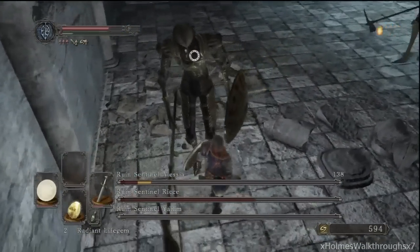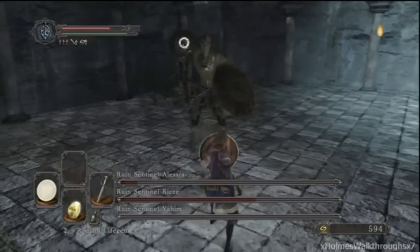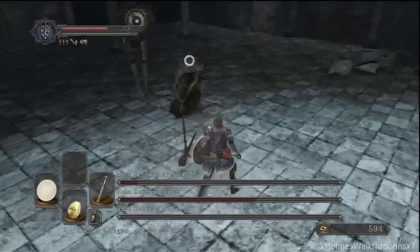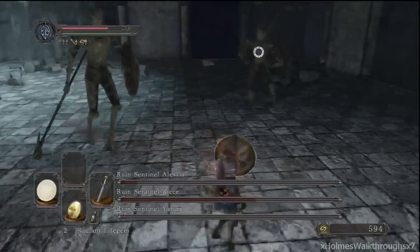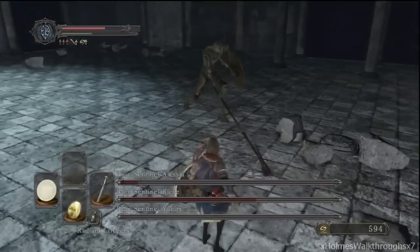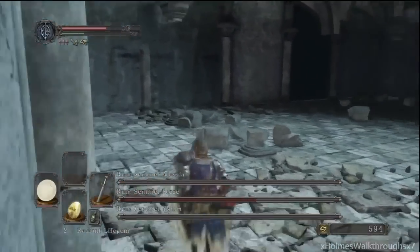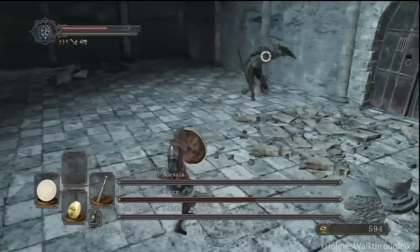He's gonna do a jumping attack, the other one's far away — gonna get one hit in. One of them's backing up. She's gonna do her one-two attack. This one just did a heavy attack so it's gonna recover, but the other one was too close so I didn't want to risk it. The other one's gonna do a jumping attack — I'm just gonna finish her off here. Rolling away, getting a bit of distance so I can see both of them.